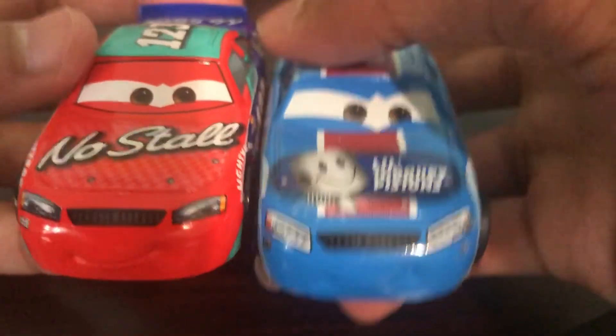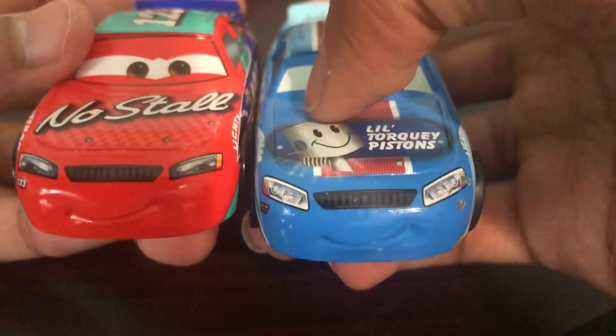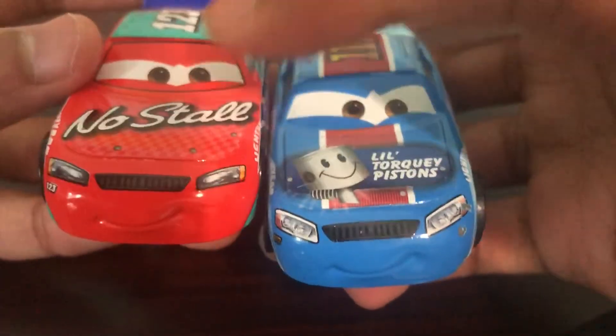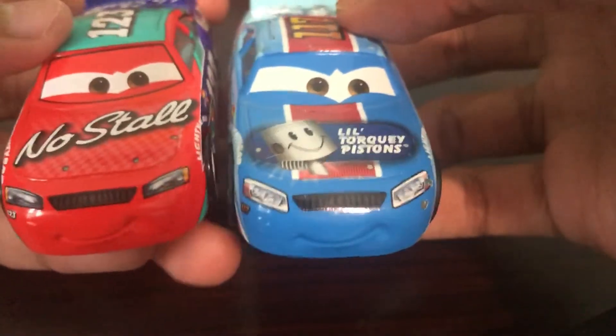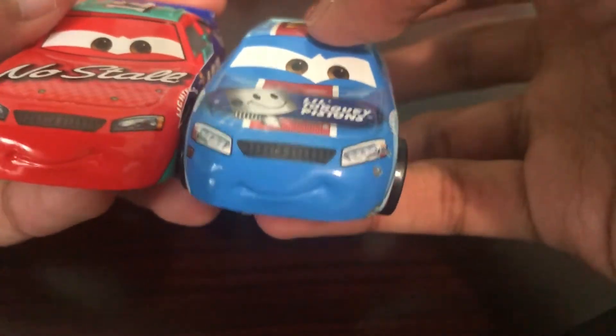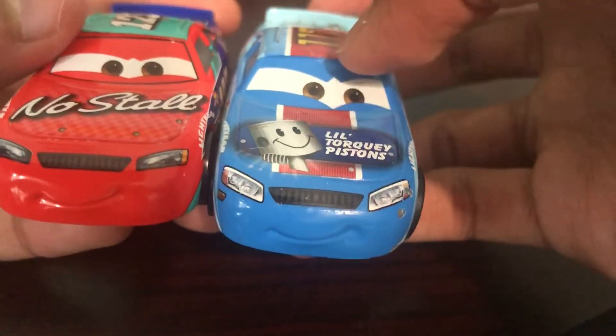And now here is Ralph Carlos. He has a very similar eye expression, although his eyebrows dip down more — way more than Todd's. I forgot to mention that Todd does have a black outline on his windshield, whereas the other ones do not. So I mean, it makes him different. The eyes are similar, yet slightly different at the same time — his dips down a lot more.